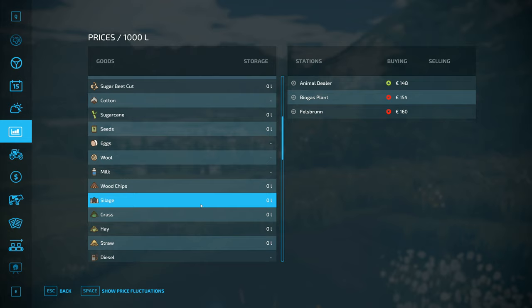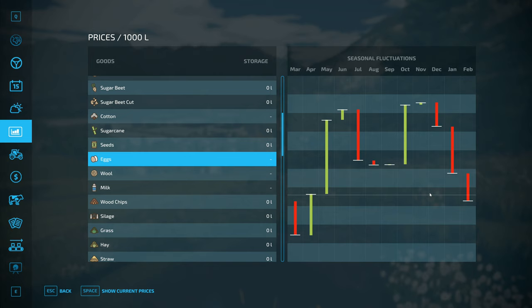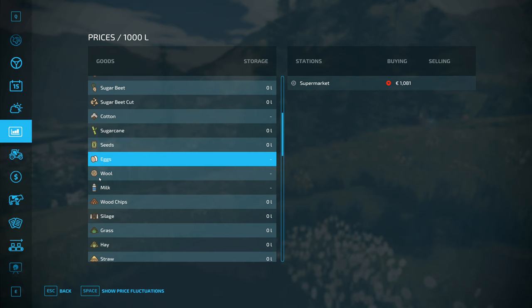And wool. Wool was the other one I was going to take a quick look at and see if there's much difference in there. Wool is April - April is the time for selling wool. And then we've got eggs over here. June and November seem to be good for eggs. At the moment the price is down in August and still 1,000 per litre. Eggs is the way forward. We want some eggs.